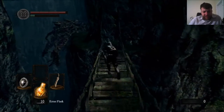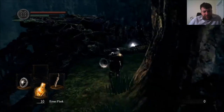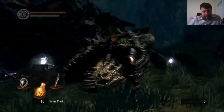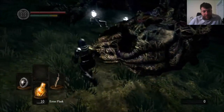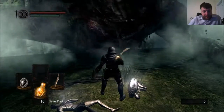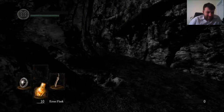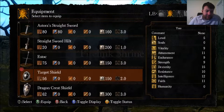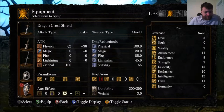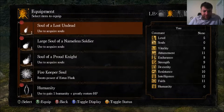Run across this bridge here. This dragon is probably going to kill us, but we'll see if we can be quick. I don't think I've ever gotten all the items, but you can get one or two. I can't remember which is which. Oh, he's awake — got it!